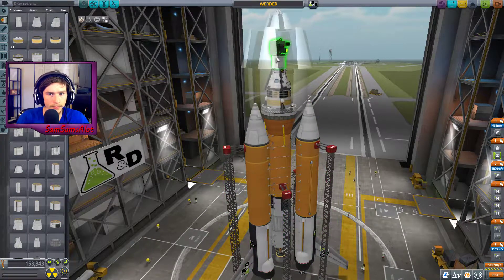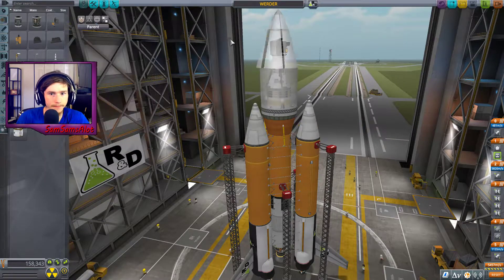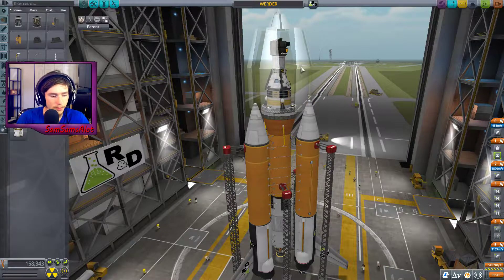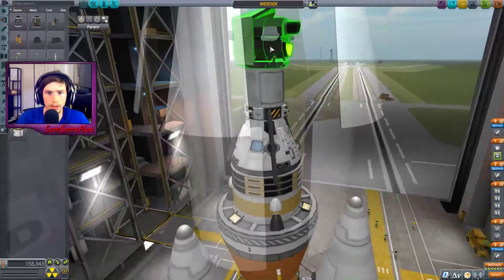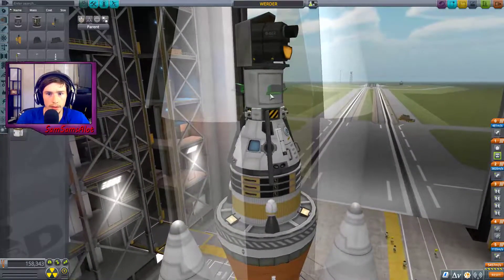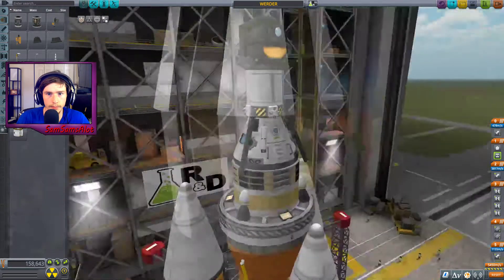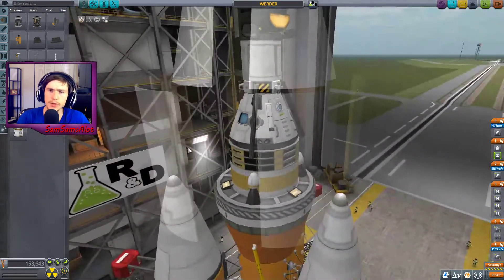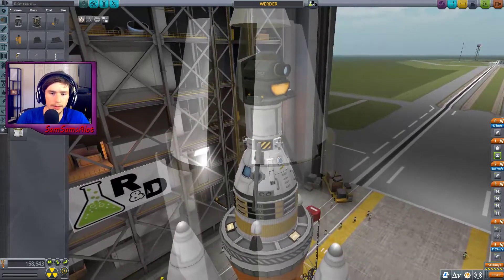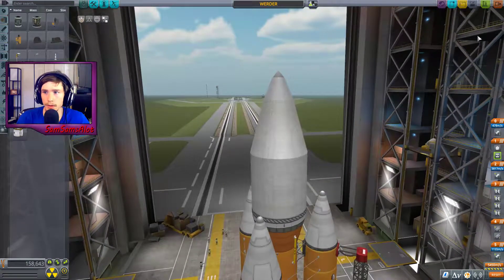I also want to add some more lights, so zoom in here and we'll add lights right there. It's dark in space — if you can't see what you're doing, it's hard to work.